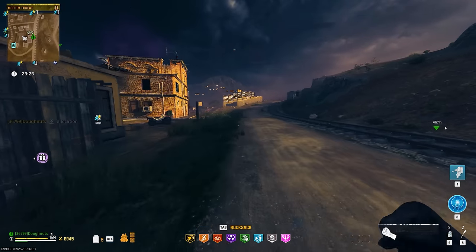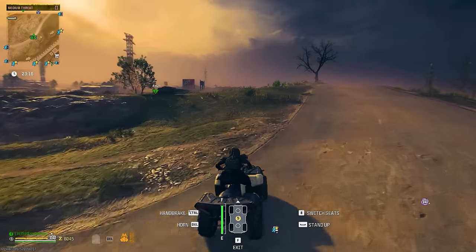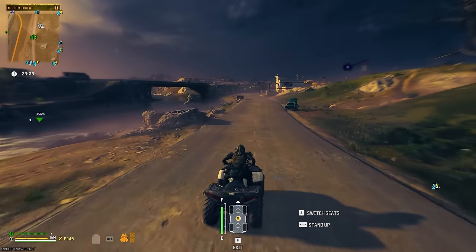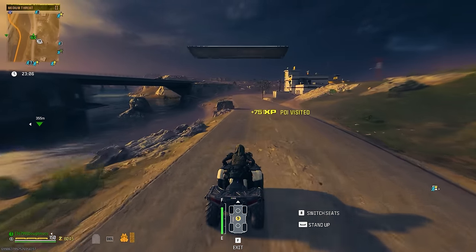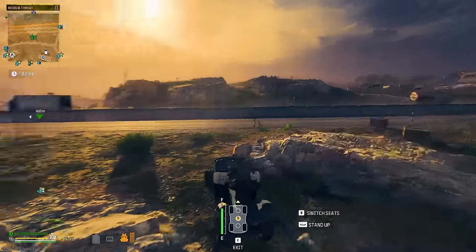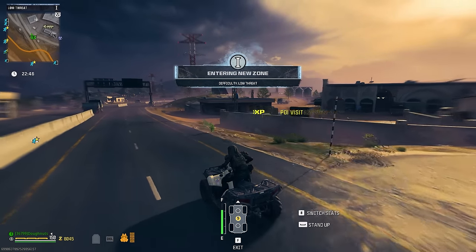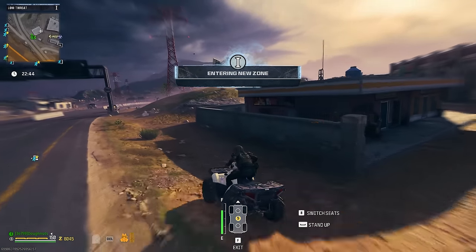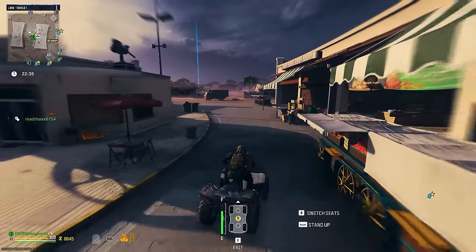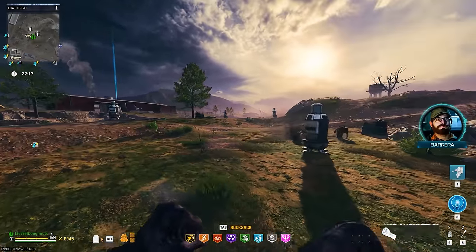We've got 20 minutes to kill. There's a little known thing about the worm that makes it a little bit easier to take out — the worm's health and difficulty, from what I understand, relies on how many people put in the USBs. If you have four people putting in USBs, it will be a lot harder than just one person putting them in, because the game thinks only one person is doing the worm boss fight and makes it easier. I don't know how accurate that is, but that's what I've been told and I'm not taking any risks.